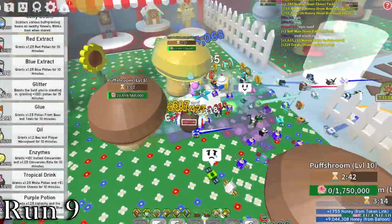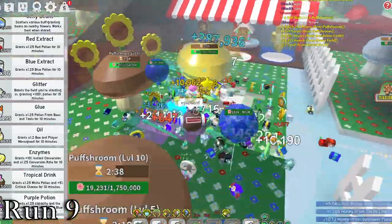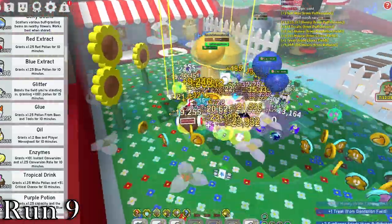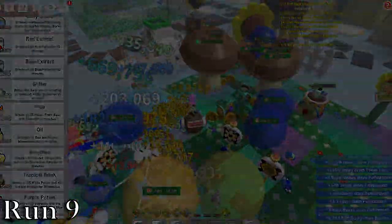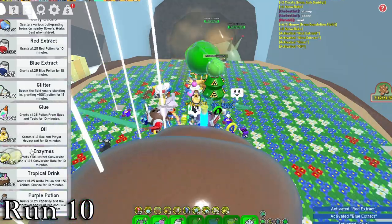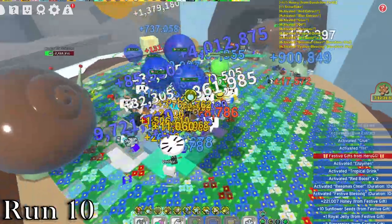Run 9 was our first run where we got an epic in sunflower, and this is actually a stat I'll be keeping track of. You can skip to the end if you want to see those stats, but other than that, nothing really happened. Run 10 was our only run that started from a festive planner, which is actually quite interesting. We were able to get the puffs to a very good level, but we didn't get any rare ones.